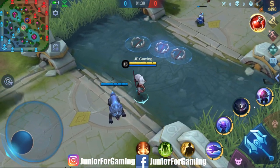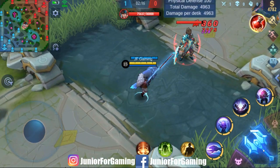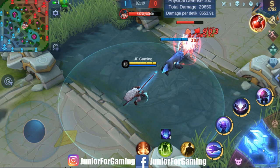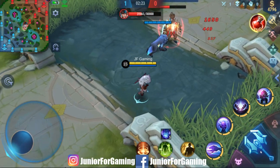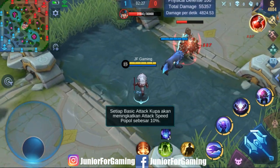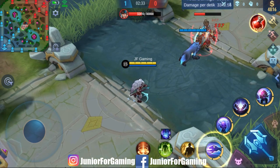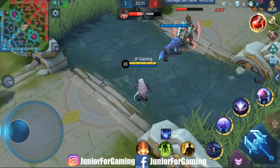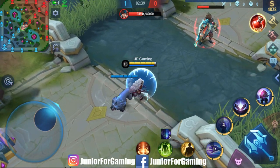Pasif dari Popol adalah Popol selalu bertarung berdampingan dengan partner terbaiknya yaitu Kupa. Setiap serangan yang diberikan oleh Kupa akan memfortifasi semangat juang dari Popol, meningkatkan attack speed-nya dan dapat di-stack hingga 5 kali. Setelah meninggalkan pertempuran, Popol akan merawat Kupa, memulihkan HP-nya dari waktu ke waktu. Skill 1 juga bisa digunakan untuk mengaktifkan kembali ataupun merawat Kupa saat dia sudah mati.